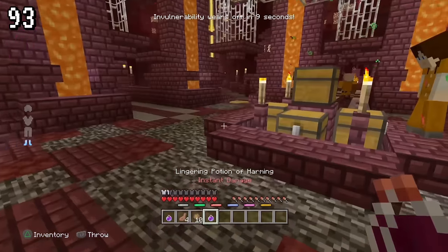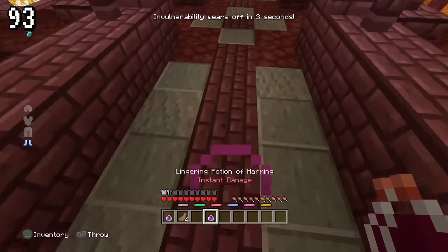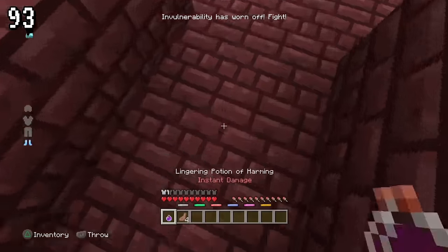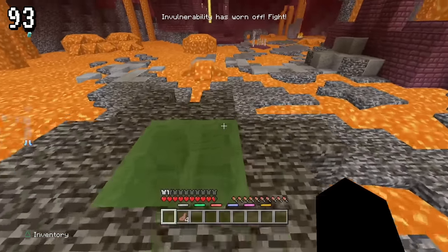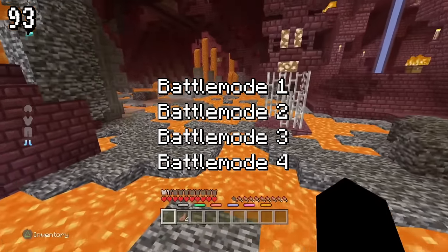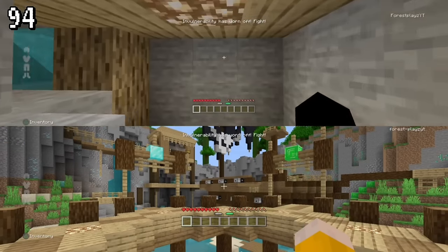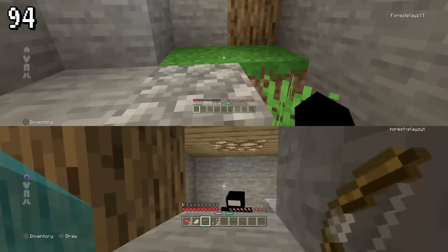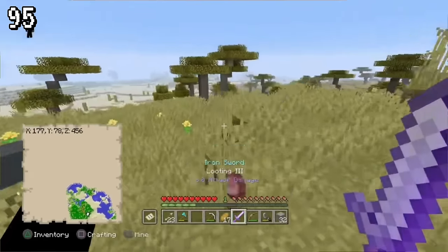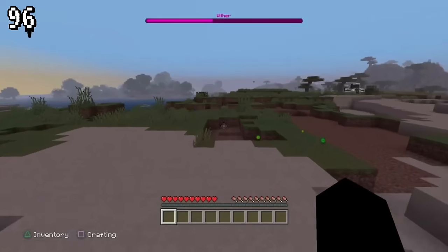For minigames music: the track played in battle mode was composed by C418. The music he created for battle mode is Battle Mode 1 through 4. In battle minigames, you can hide in pretty illegal spots that can get you stuck if you're not careful. The bug where you use a bow and switch to a looting 3 sword to get more loot still exists in Legacy Edition today. If you happen to die by the wither and attempt to pick up your stuff, your stuff will just disappear.